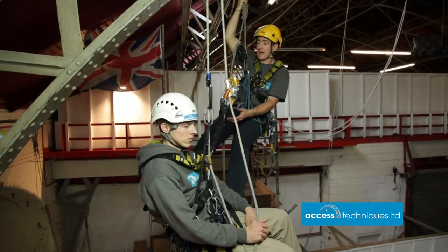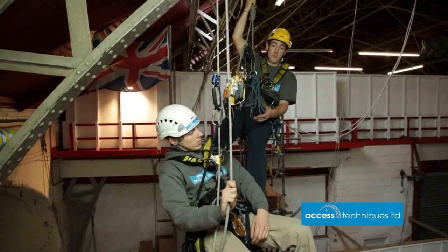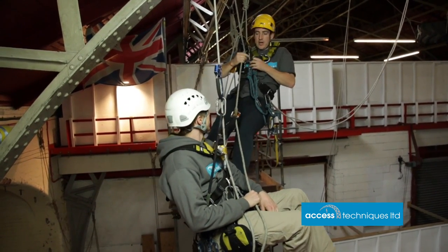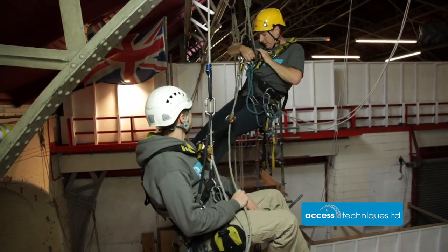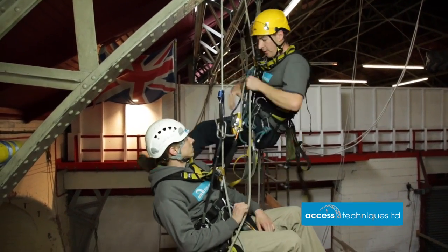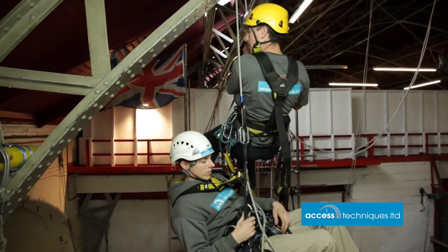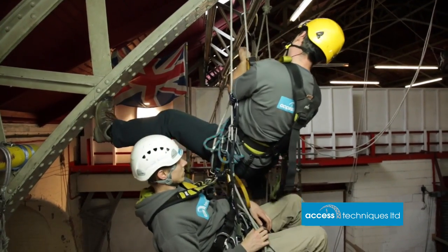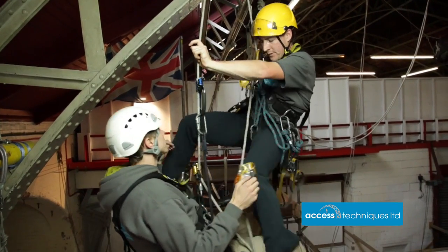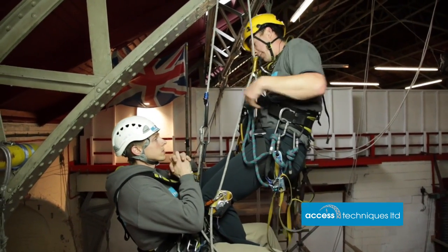There's a couple of ways you could access him. You could access him from below, or you could access him from above. It purely depends on the situation at work. So the first thing I'm going to do is take his backup line - try not to pull through too much slack, because I'm going to transfer onto it. Just make sure that ASAP's not dropped too low. Just transfer onto that. Try not to straddle your casualty too soon. You want to be with him, but not straddling him, just so you can keep everything clean.